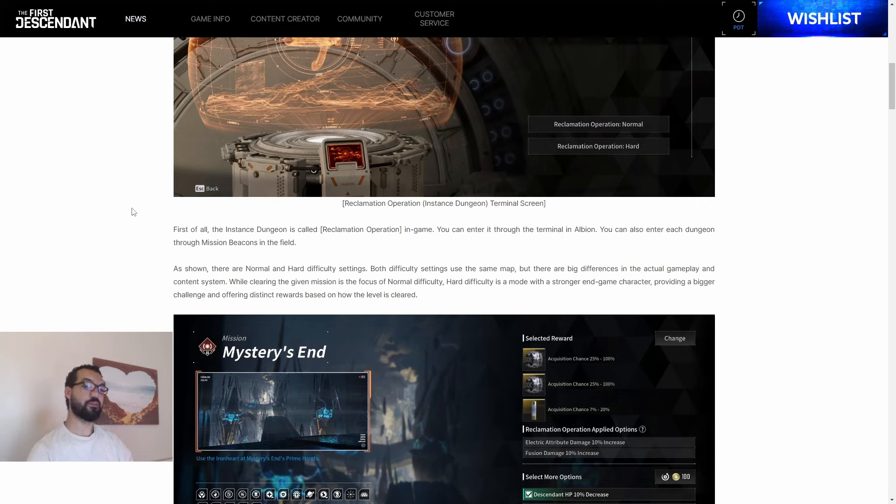The instance dungeon is called Reclamation Operation in-game. You can enter it through the terminal in Albion. Albion is basically like the hub-based area where you can go to speak to NPCs to upgrade your gear, your skills, your weapons, and you can see tons and tons of players walking around there as well.